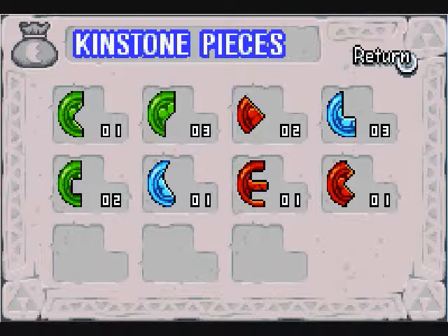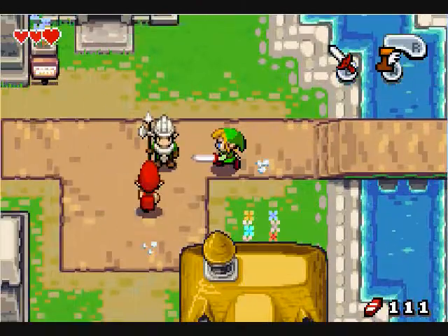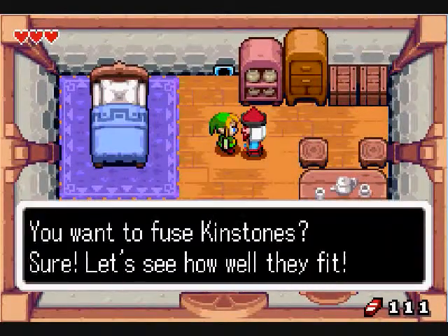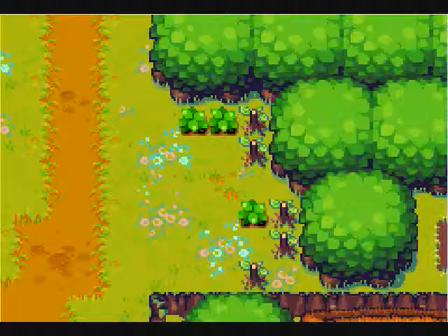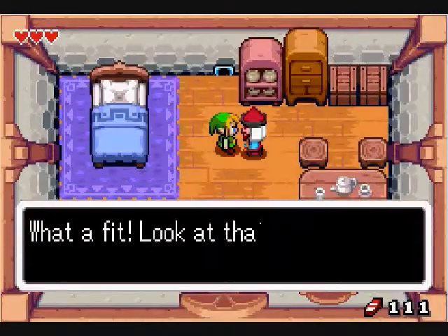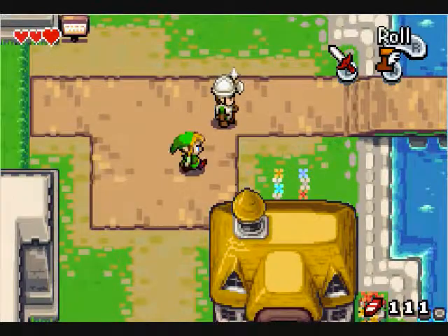The red one underneath the blue three — that's the one we needed in order to unlock the side quest to get the light arrows. So let's go fuse kinstones with the guy that we need, which is in this yellow house right here, and we'll open up the portal which we need in order to get the light arrows.